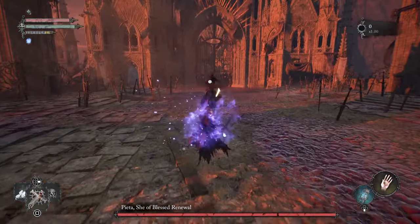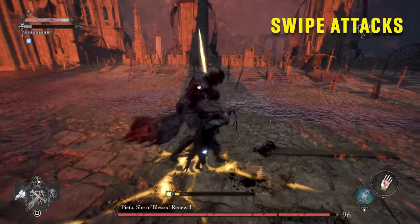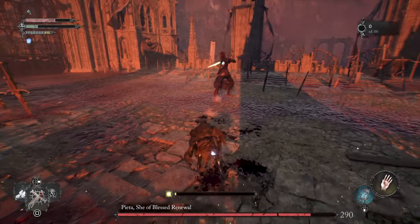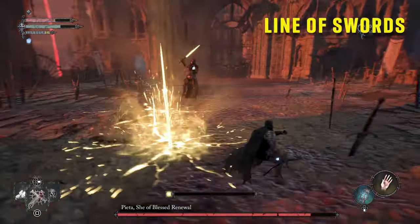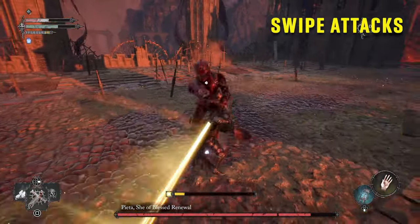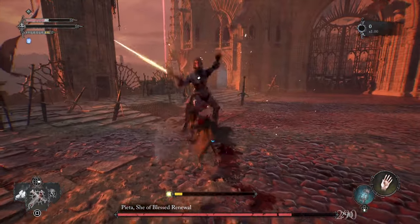So I started the fight. You want to stay close to her and block. She does like a three swipe attack, and when she pauses you can hit her and try to stay close. That's the sword tag — you're going to move out of the way. Try to stay close and block. Now hit her once, twice or three times.